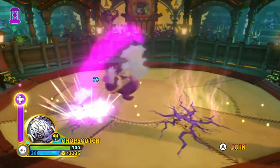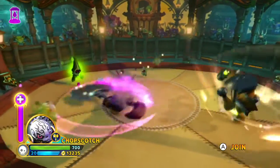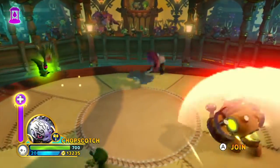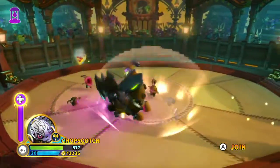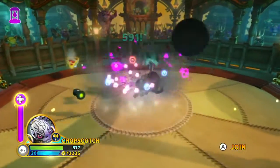I only really use the third move if I know I'm safe, but that's basically it. She's got an aerial move — if you jump up in the air and press A, you will do a little flip, hit the ground, and suck all enemies into you, which is good because then you can instantly go into that big hit.